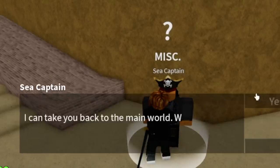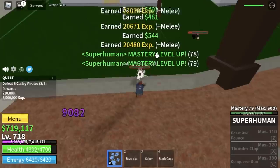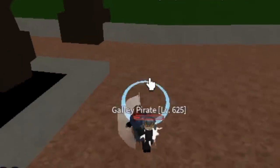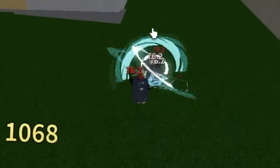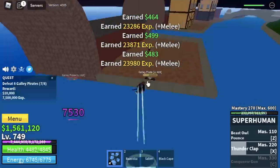We are going back to the 1st sea to grind mastery. We're gonna start here with the fountain city with the galley pirates. If you want level, go with the cyborg. If you want mastery, go with the galley pirates. You only need to punch your enemy 5 times and you're gonna defeat it — kinda easy to grind here. So when you reach mastery 110, you will unlock its 1st skill, the Beast All Pounds. The bad thing is this is just a single target skill, so if you're grinding masteries, this won't help you much. But at mastery 220, Thunderclap is an AOE skill — this can damage multiple enemies, which will make our grinding a little bit faster.